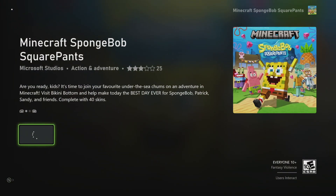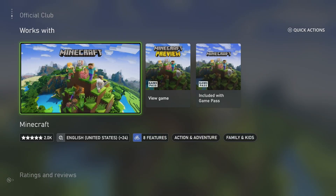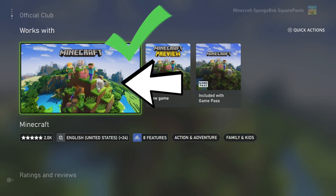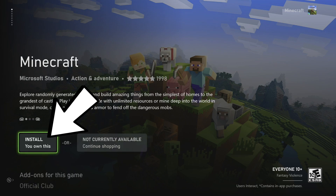Once we are in the SpongeBob add-on, you're going to want to start going down again. Go to Details, go to Official Club, go to 'Works with,' and right here we have got the proper version of Minecraft under 'Works with.' You want to press on this first one right here, and once you press on that it will allow you to install that to your device.